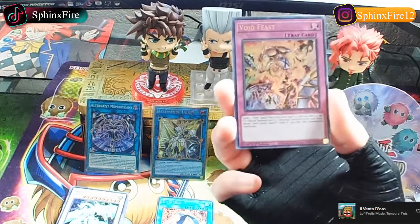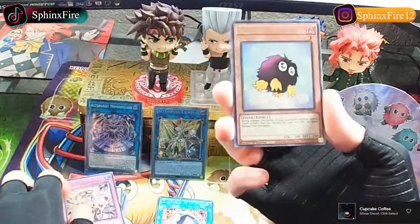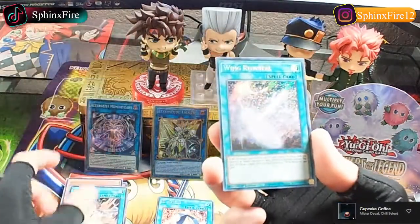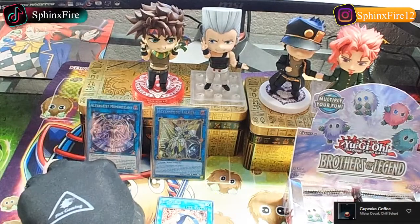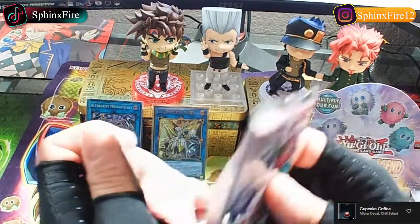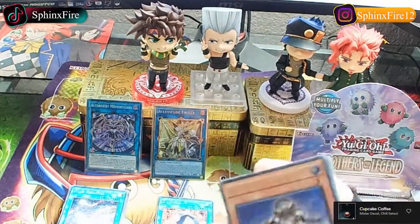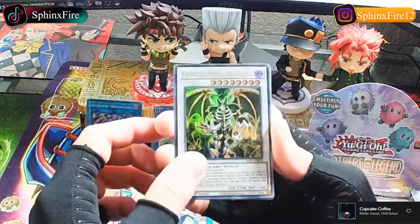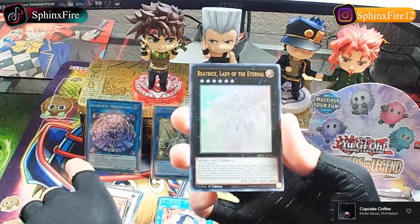I play Mystic Mine and pass - you're just like wait, you have a monster on the field... Mystic Mine, Void Feast, another Kuriboh, another Dr. D, Wing Recruital. I feel like this was one of the same packs I just opened but whatever. We got Ida the Heavenly Squire, Thought Ruler Archfiend, Kuriboh, Beatrice Lady of the Eternal.